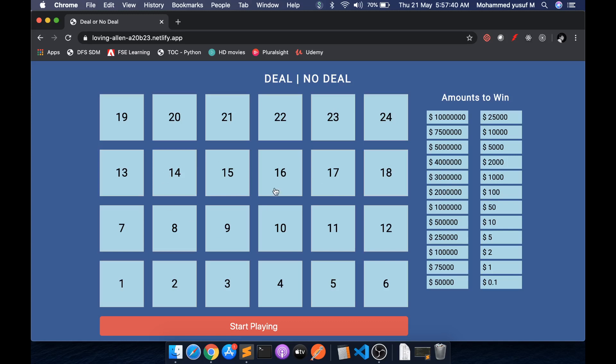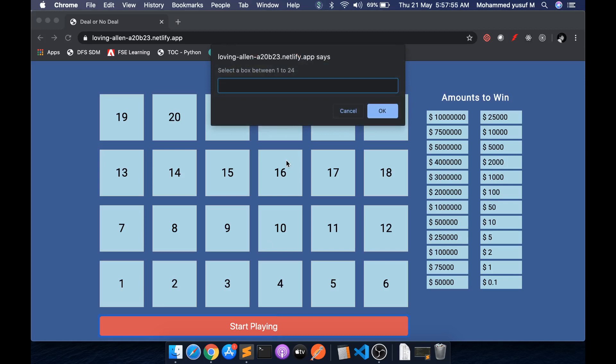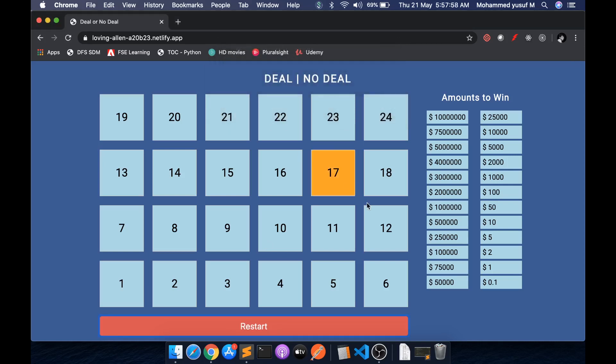We have 24 boxes, each containing one of four different amounts ranging from 0.01 to 1 crore. Initially when you start playing, you'll be asked to choose a number — you select it and it gets highlighted. The objective is to start opening other boxes to find whether you'll get a small or higher number. In the middle of the game you'll be offered some amount, and you decide to take that amount and leave, or proceed further to see what's actually in your box.